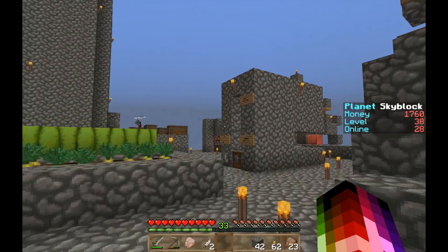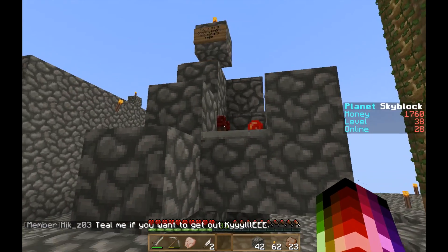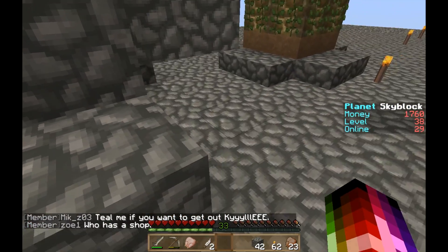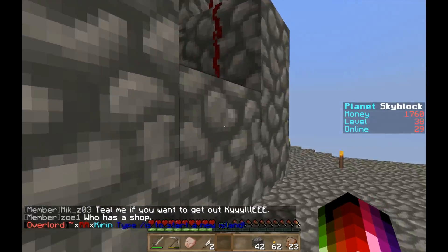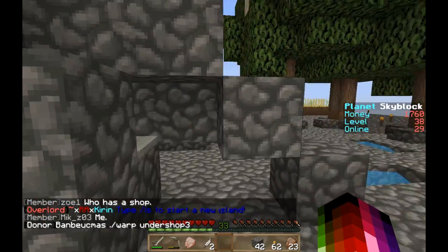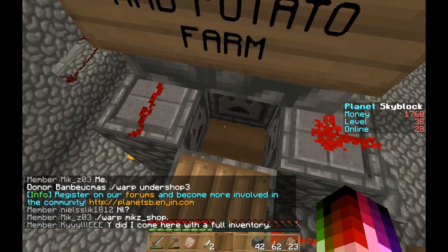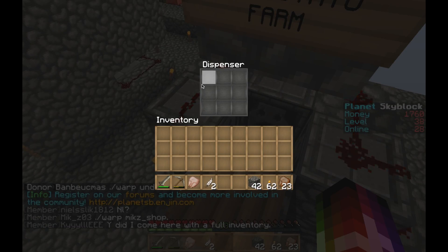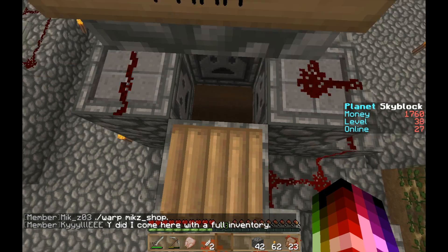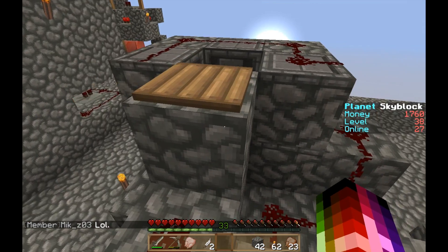So now I'm going to show you these redstone farms, which we have four — pretty cool. So this first one is a fully auto carrot, wheat, and potato farm. None of these are my designs, but they still work really well. The way it works is this thing has six dispensers and a sticky piston, and you step on this pressure plate. The dispensers have bone meal in them, and you just spam your place key and it bone meals them and makes them grow. You just stand here and collect them.